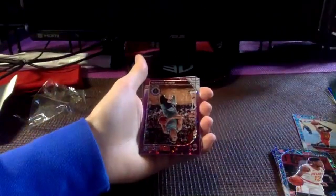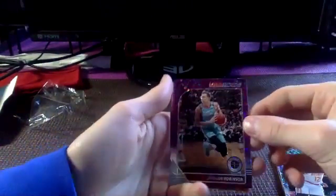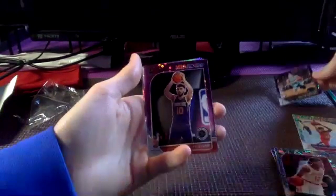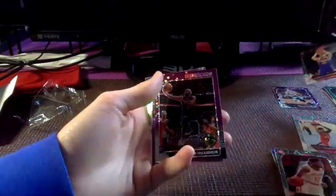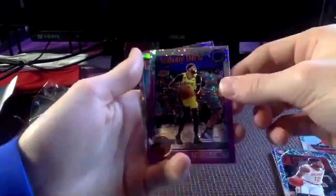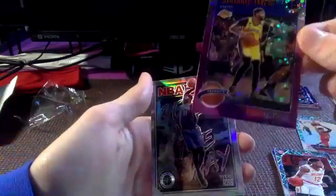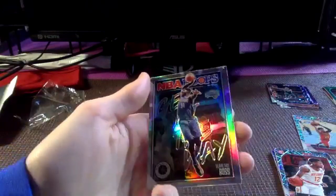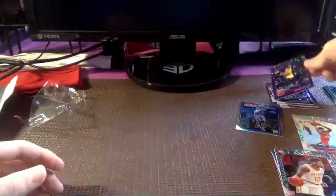Look at this — Duncan Robinson, the guy who just torched the Pelicans tonight. It's red and it's crispy — I don't know what that parallel is called but it's in Hoops. Ty Jerome, Jordan Nwora. Oh look at this — Anthony Davis tribute! That Duncan Robinson is a seven to ten dollar card. Look at this Anthony Davis — that's nice. Terence Ross, get out the way. Solid, solid — very nice.